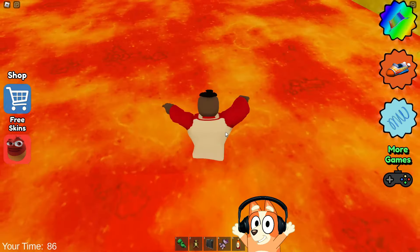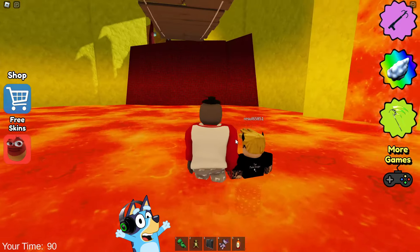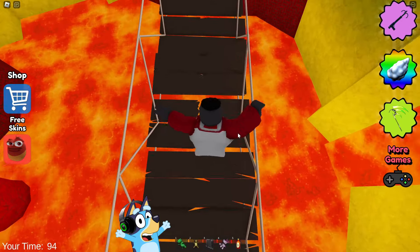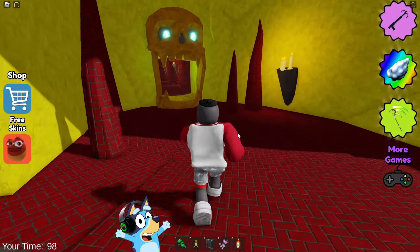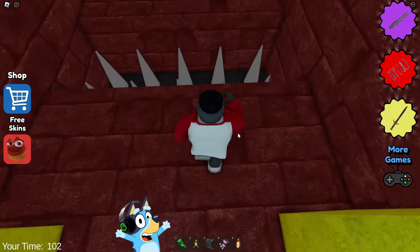Looks like they added boards here. It looks like these boards are here for a reason — it turns out that among them there are fake boards through which we actually fall. It's good that I remember the approximate location of the real boards and I managed to pass this level without difficulties.